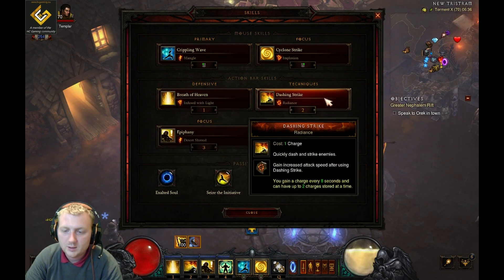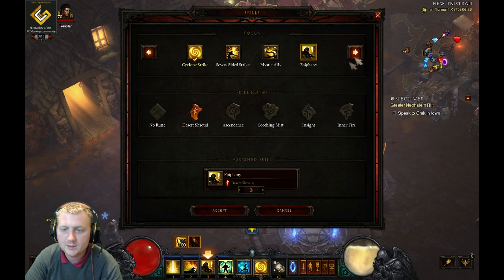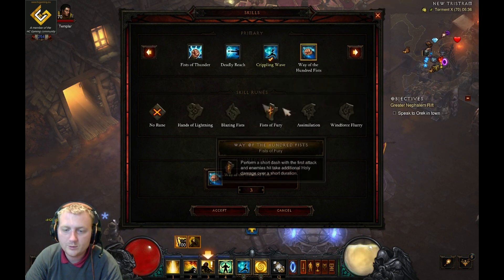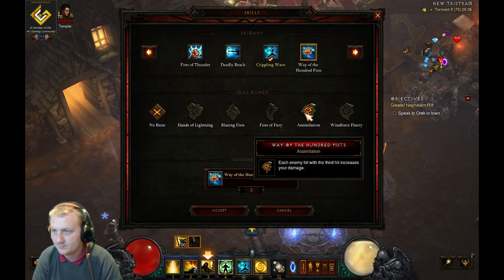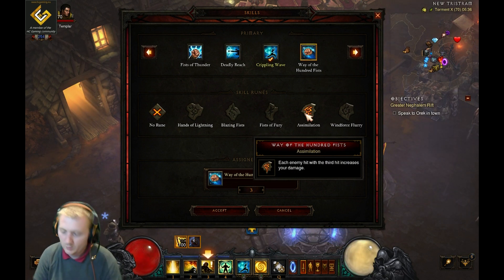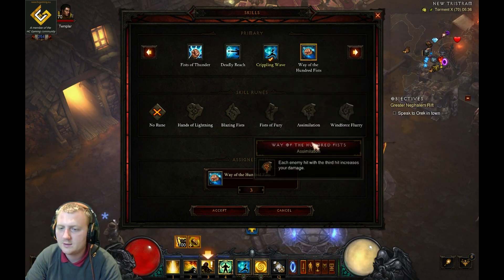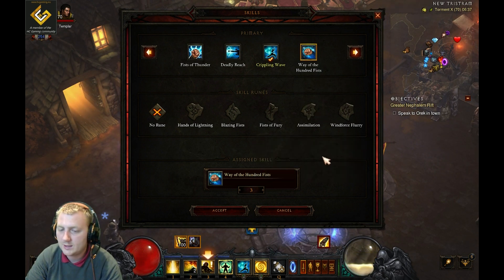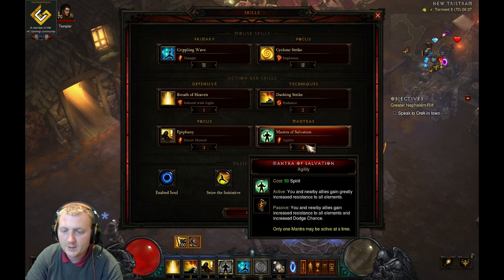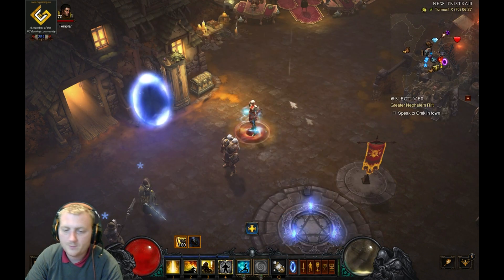You can use the Flying Colors rune if you're struggling for survivability. I'm using Epiphany with Desert Shroud. A lot of people use Wave of Light — Explosive Light — but that's more of a pushing build where you need higher density, pull them all in and boom, get 10-20-30 stacks for roughly five percent increased damage per stack. Then we've got Mantra of Salvation with Agility, and Harmony with Alacrity.